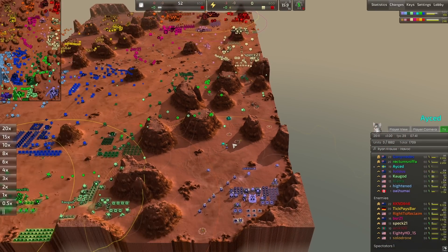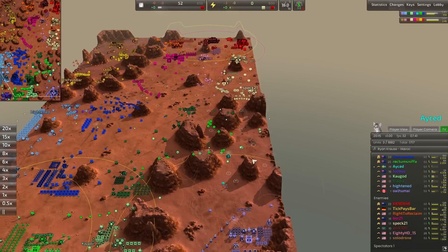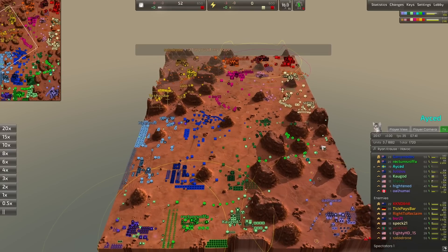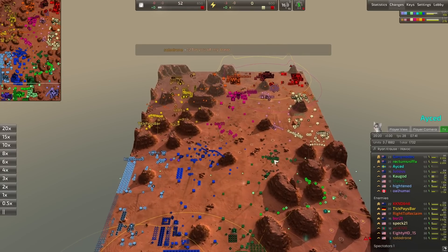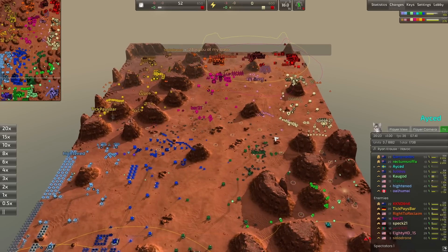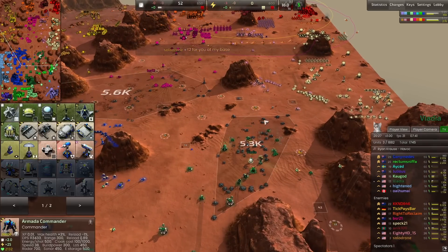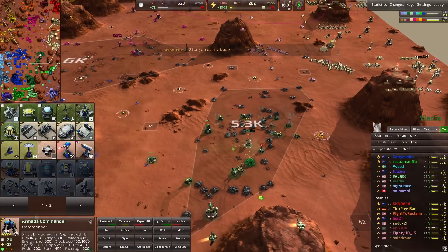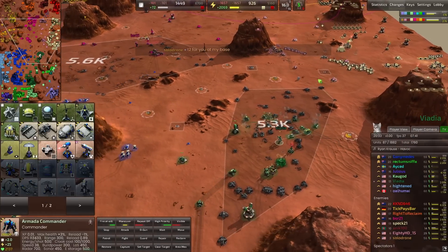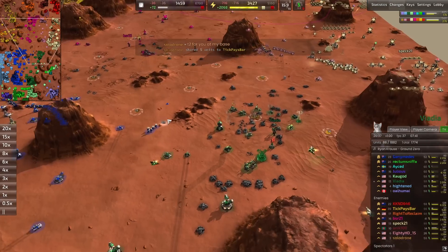A-Said is basically dead — just a construction bot building from a construction lab with no income except for one mex, so that's going to do it for him. First kill of the day and he's a relatively experienced player in this lobby. But as long as Viadia is still alive they have a chance. This guy has 5.3k reclaim on the map right here and I bet he's not going to reclaim it.